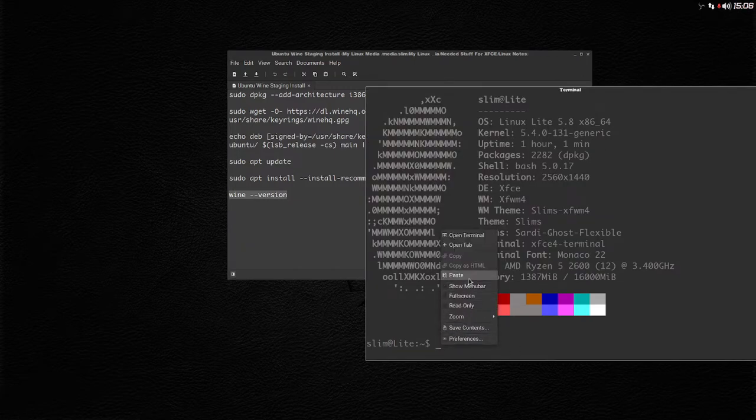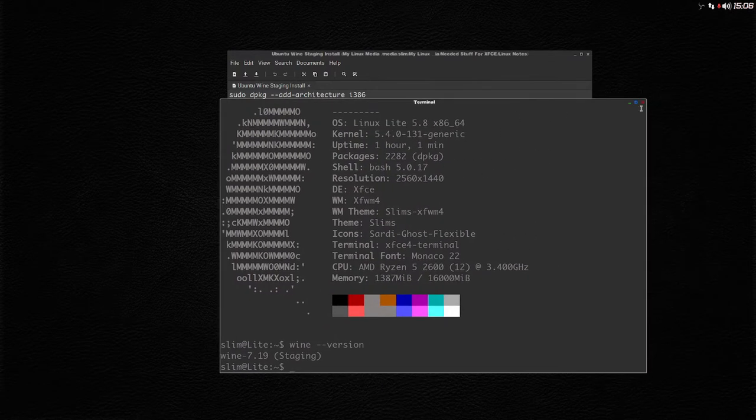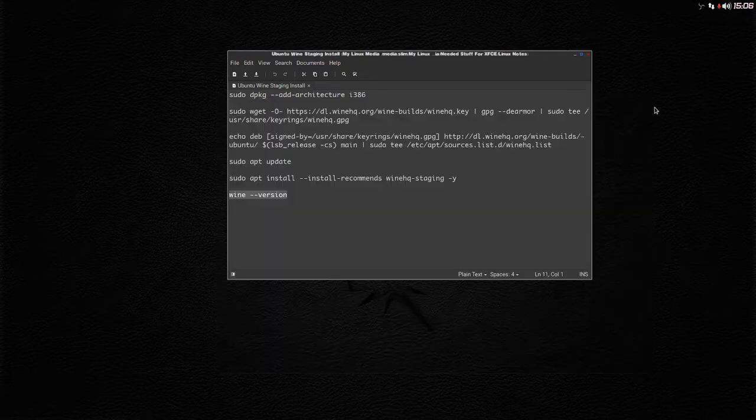Let's see the Wine version — we got 7.19. I don't know if that's the up-to-date one, it might be, it might not be, but it doesn't matter. Cutting edge is Wine Staging — it's before the final release comes out, and I've had no problems with Wine Staging when gaming in Linux. That's all I do: install Wine Staging.